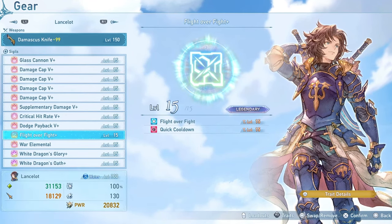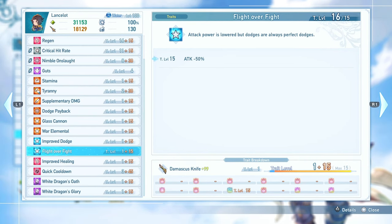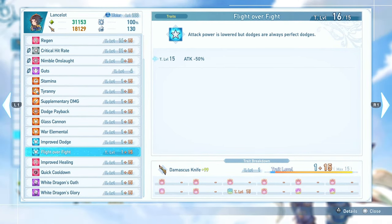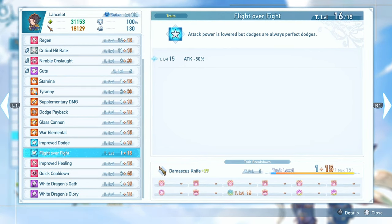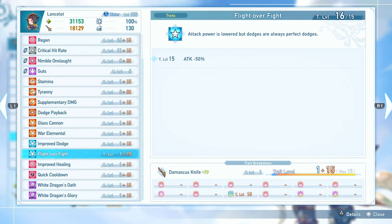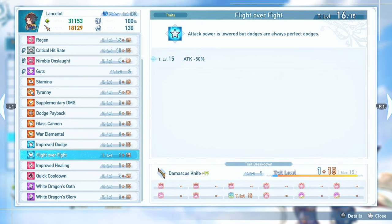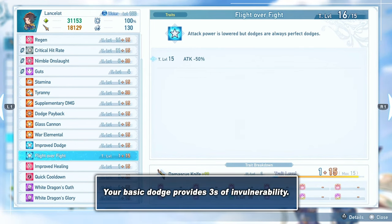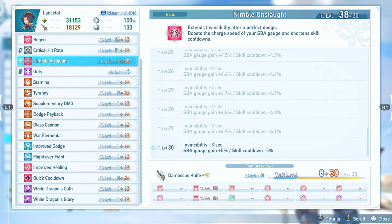Let's start with Flight Over Fight. This sigil is going to reduce your attack by 50% outright, which seems like a big deal, but trust me we'll be able to fix this very easily. However, by lowering your attack by 50%, you will be making sure that all of your dodges are considered a perfect dodge — and that includes the twin blade dance from Lancelot, which is what we are going to be spamming. Whenever you dodge an attack you become invulnerable for around 2.5 seconds, but that's not a lot of invulnerability, and that is where a couple of other sigils step in.